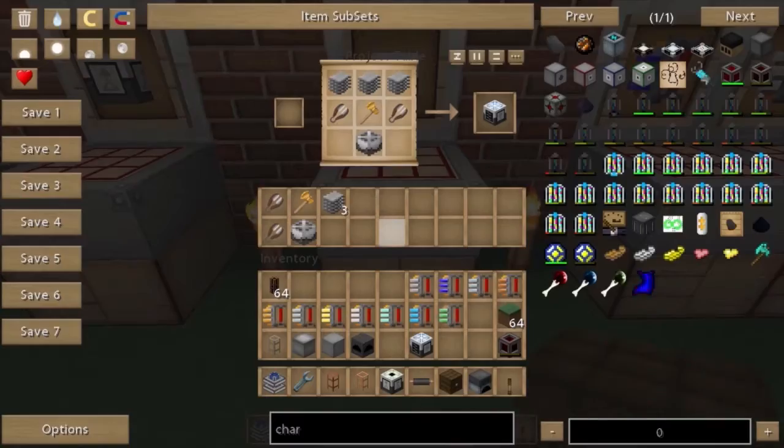And then for the harvester module, it gets a little bit more expensive but not that expensive: plastic sheets, a golden axe, two shears, and a machine block.